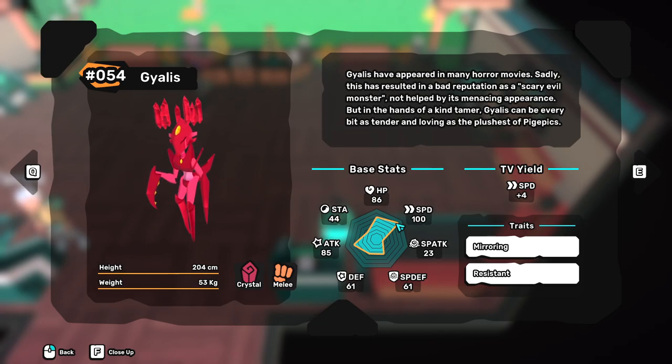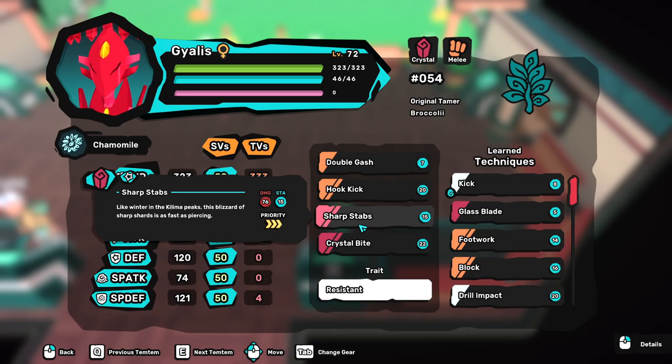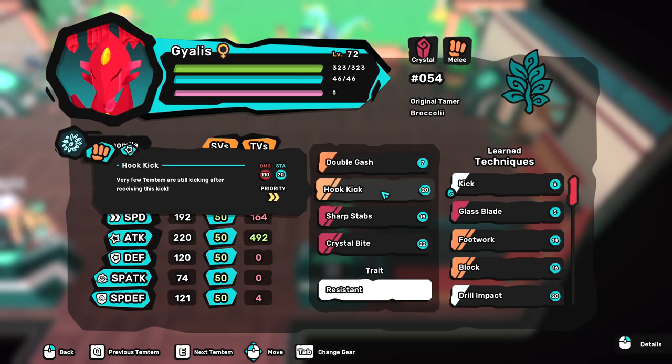With that being said, let's jump on to the moves and gear. The optimal moveset for Gyalis is double gash, hook kick, sharp stabs, and crystal bite. One of the biggest weaknesses Gyalis has right now is a weak turn one because double gash is less in damage. So Gyalis is best used as a pivot into resisted attacks or special attacks, so that your hold moves become available to use as soon as it enters the battlefield.